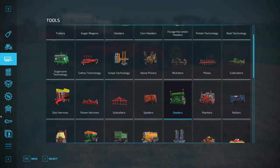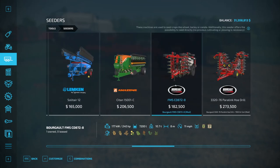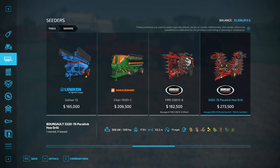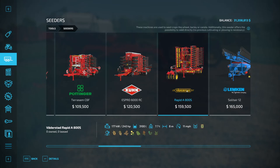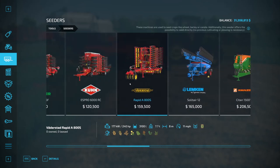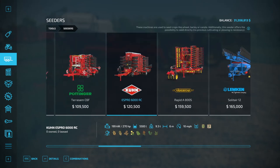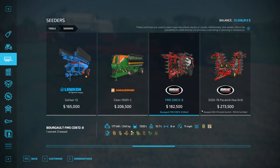There are two seeder options. I'm going to use this seeder here for the small field, because the big Parallink hoe drill is 23.2 meters and doesn't have enough room at the end of the fields to turn around because of the trees, whereas this one will be just fine. I'm using this one rather than the six-meter options because it still takes a little bit longer with those. This way I'll be able to put down some fertilization at the same time as doing my seeding.